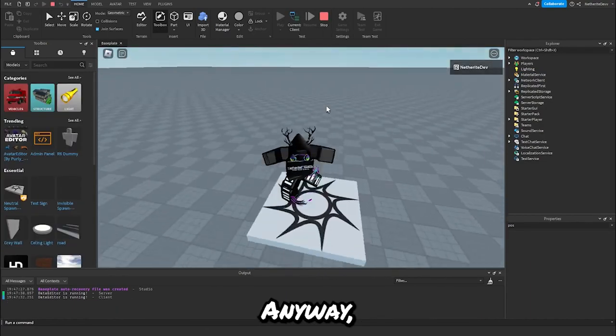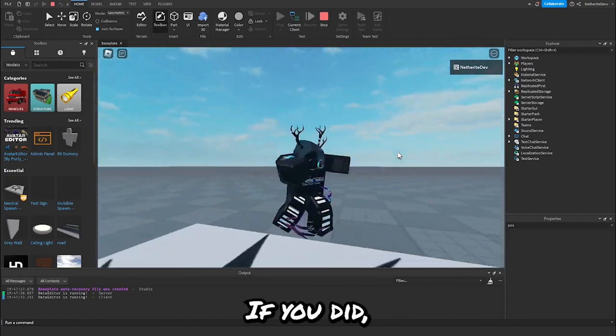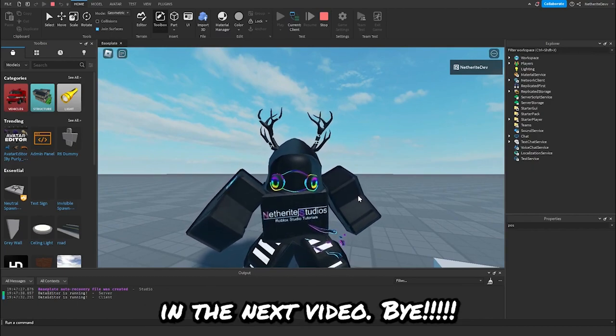You can finally get rid of my Shrek background. Oh my gosh, it's so ugly. Anyway guys, that is 10 myths in Roblox Studio. I really hope you enjoyed this video. If you did, make sure to leave a like and subscribe — it really helps me out a lot. Thank you guys so much for your support, and I'll see you guys in the next video. Bye!